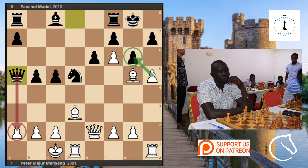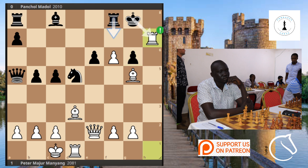We see queen to f5 — trying to crack up the king on the queen side — but it's too late. Majumanyang cracks the king side with pawn takes g6. The king is now very vulnerable. We see pawn takes g6, f takes g6, but that doesn't save Pancho because the rook also comes in with another sacrifice. If the king takes the rook, the queen comes in and checkmate is inevitable.